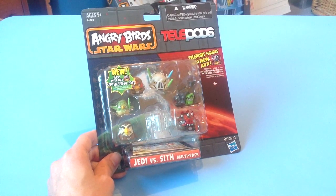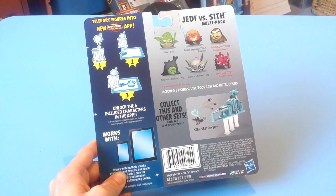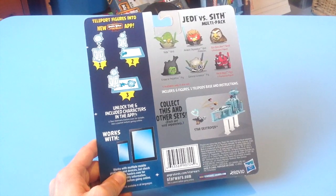And one telepod, right bang in the middle there. Let's have a look at the back of that. So as you can see, you've got all the character descriptions and their names, and then the instructions on how you put them on the telepod to get them into the game. Pretty straightforward stuff.